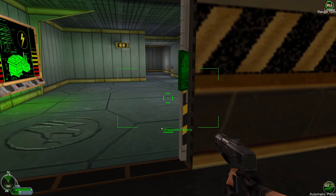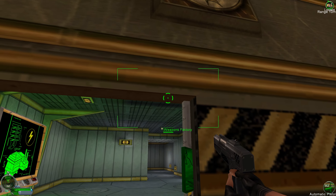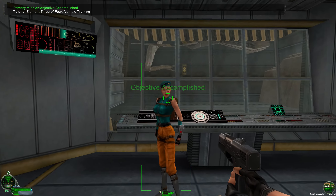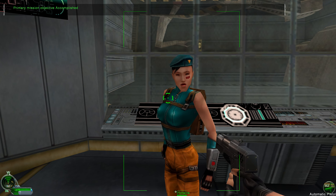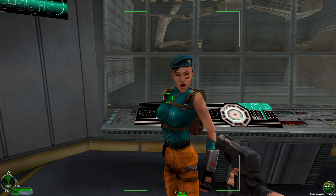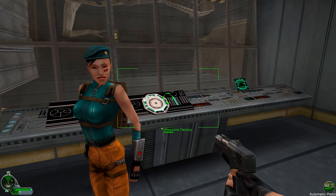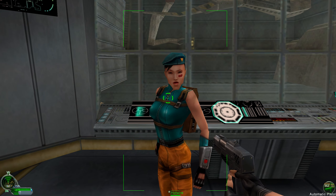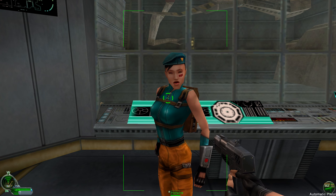This is the weapons factory. Head inside and Hotwire will continue your instruction. A pleasure to work with you again, Havoc. The weapons factory controls vehicle production at your base. Nod uses a different approach — they rely on airstrips instead of weapons factories. When you see an empty vehicle on the battlefield, climb inside and use it to your advantage.